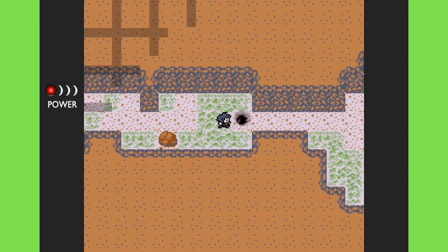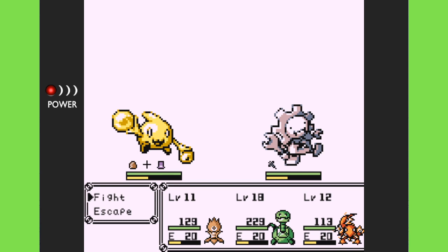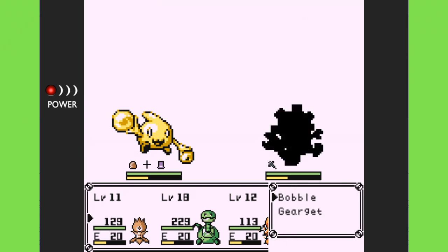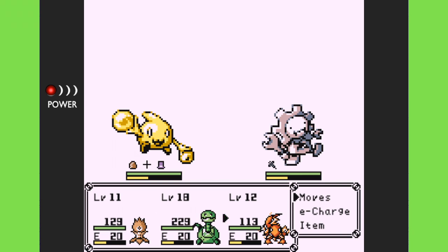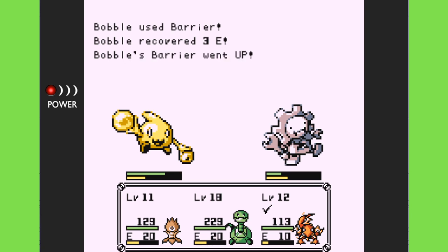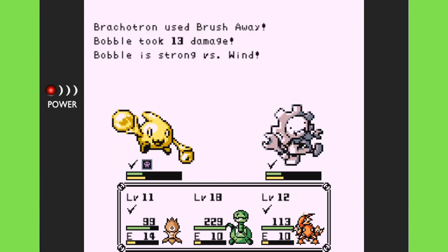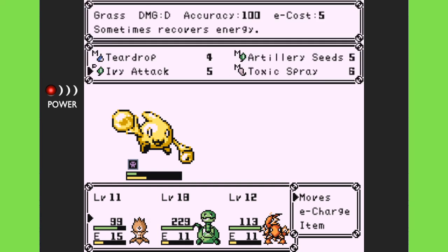I'm very frustrated with the way the game makes you grind. When you get a new creature, it starts at level one, as opposed to capturing a creature at the level it's at. It's frustrating because strengths and weaknesses are a real thing and cause problems when you need to switch up your team. You have to grind from level one all the way up, but that's the way the game is.